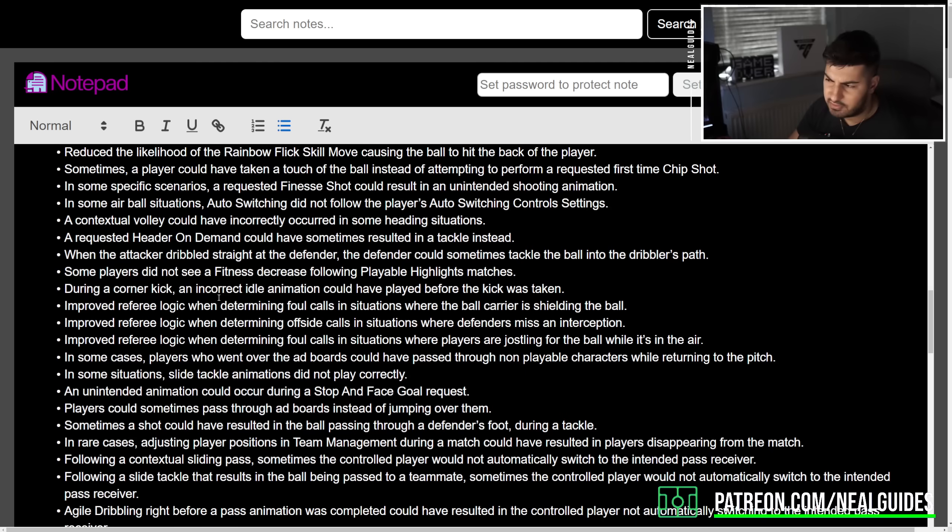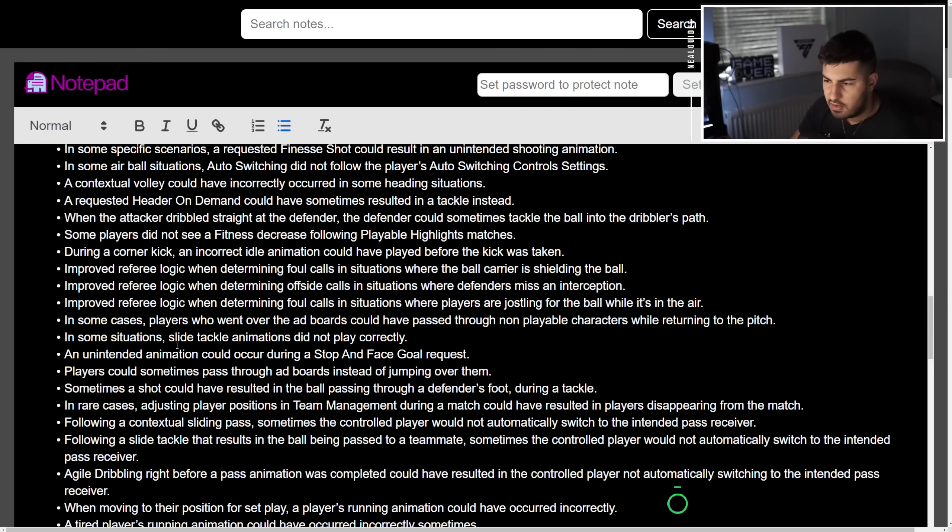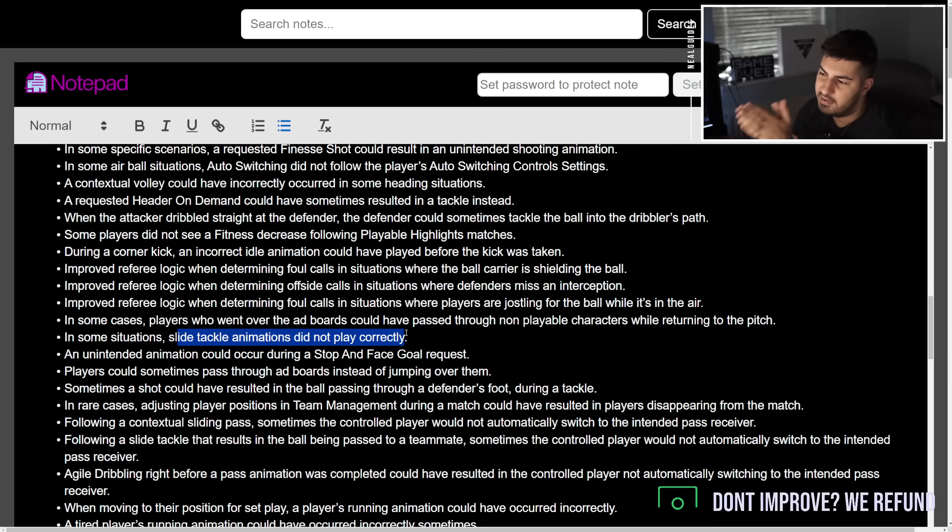A lot of these are just animation things. I'm trying to see if there's anything of good information for you guys. When an attacker dribbled straight at a defender, the defender could tackle the ball in the dribbler's path — that'll be interesting. There's also referee logic fixes, and slide attack animation did not play correctly — I mentioned this yesterday, thank god that is being adjusted.